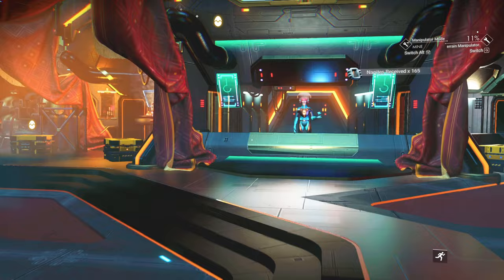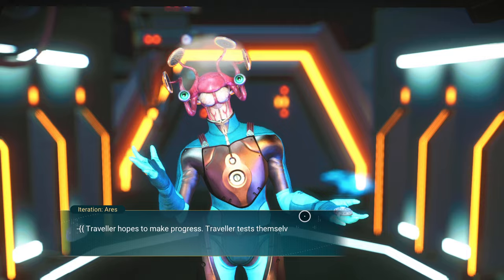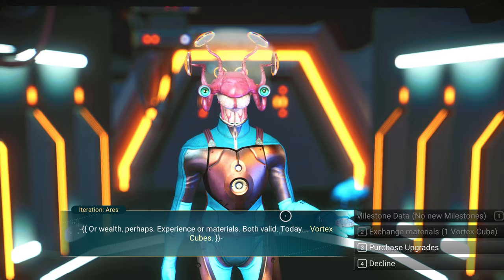Ares — good to see you. Traveler hopes to make progress, traveler tests themselves. I will help. An exchange: progress for progress. Or wealth, perhaps. Experience or materials — both valid today. Vortex cubes? Sorry, I don't have any.